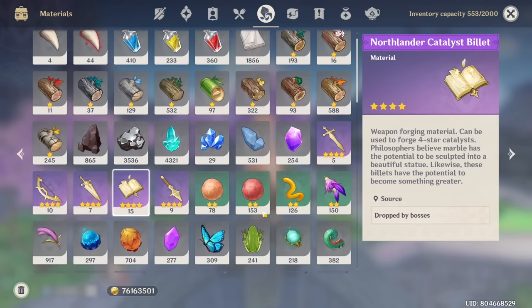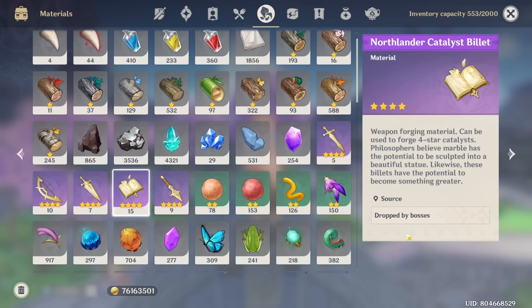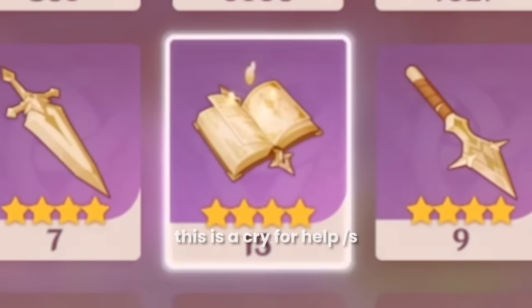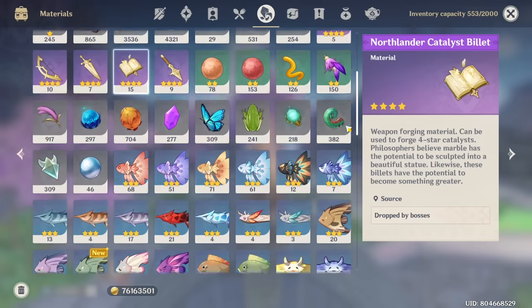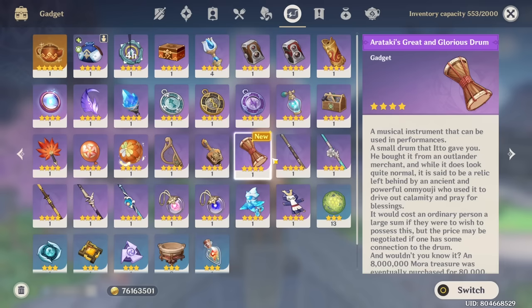In terms of materials, once again this time we have a record number of 15 catalyst billets which I will never use. I would never use these - stop giving me catalyst billets, every time I see this it just triggers me. But yeah, largely unchanged - pause the game if you want to have a detailed look.